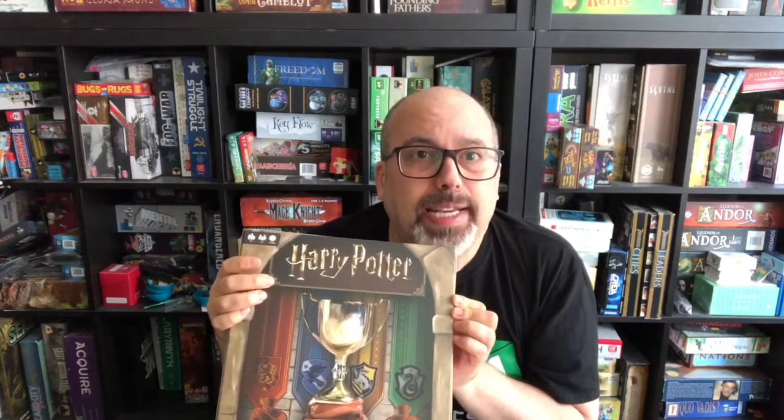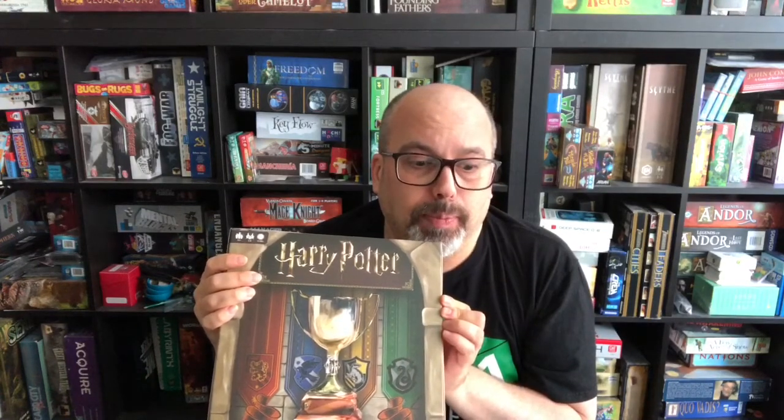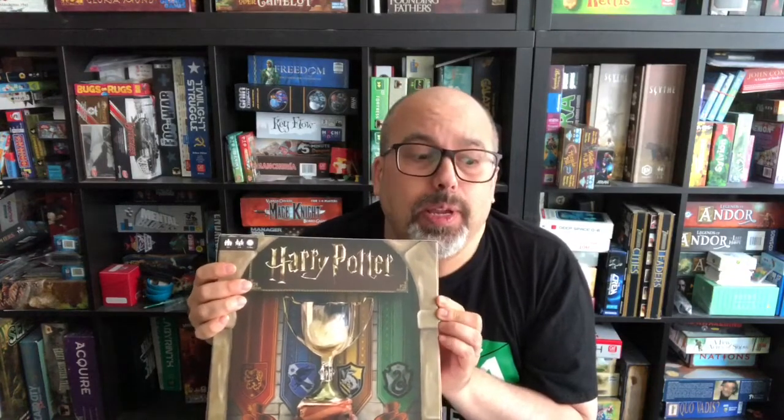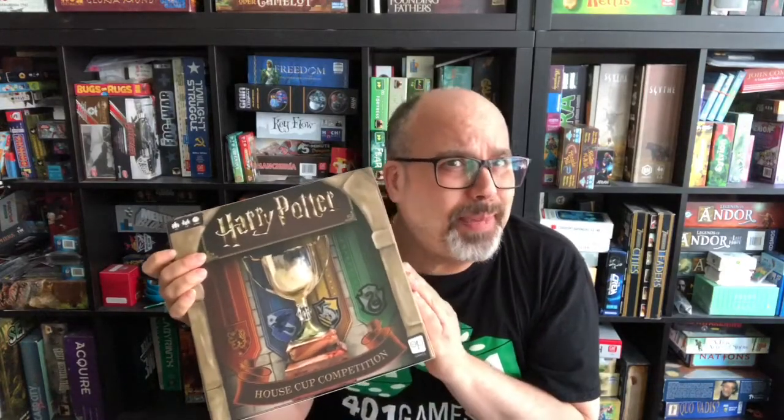It was designed by Nate Heiss and Kami Mandel. Mandel was one of the designers of the excellent Harry Potter Hogwarts Battle deck-building game, and Heiss worked on the cooperative deck builder The Red Dragon Inn: Battle for Greyport. So naturally, when they got together, they decided to make a worker placement game?